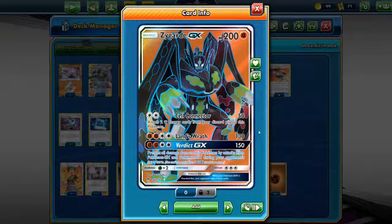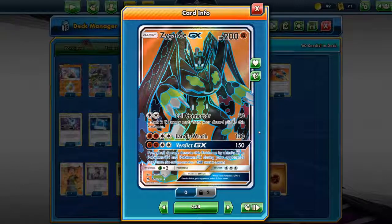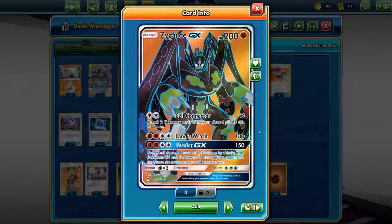The second attack — 2 fighting, 2 colorless, Land's Wrath — does 130 damage. This is very lackluster compared to other GX Pokemon because 130 damage nowadays, non-GX Pokemon can also do that much. And it requires you to have 4 energy, and it's a fighting type, which is very hard to get energy acceleration on. So it's not really playable at that time.